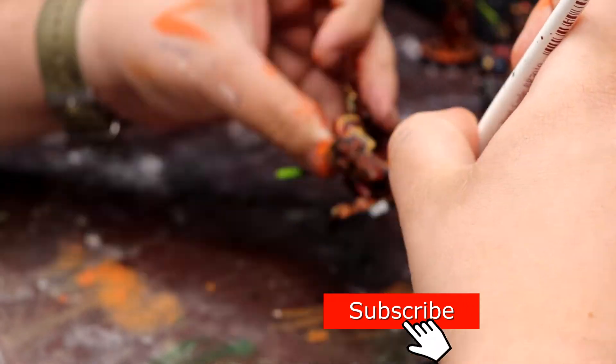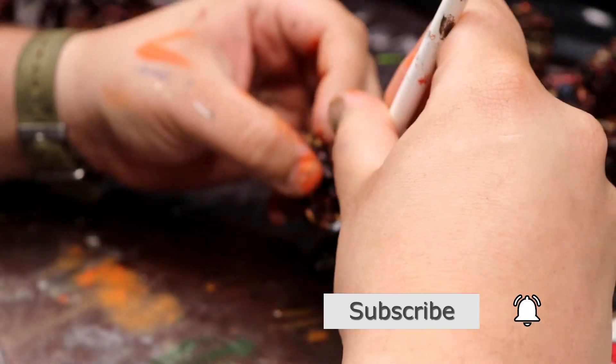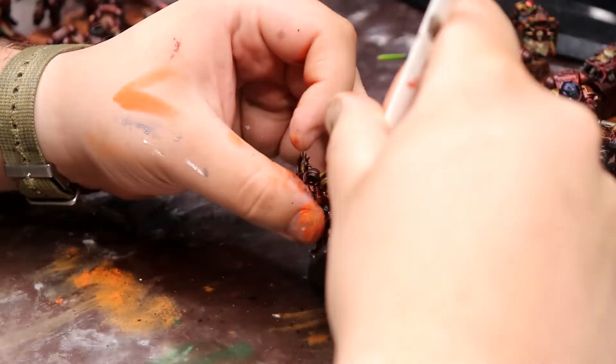In my book, there is only one color to use for your rim color on your bases and that is black — this way you're actually sort of framing it, like you'd frame a picture.